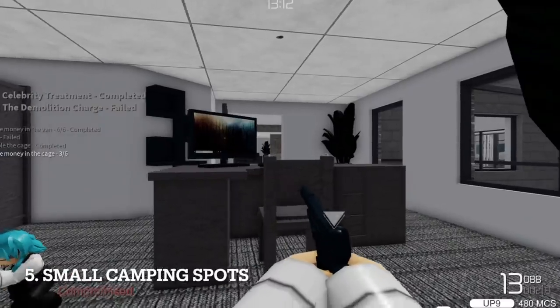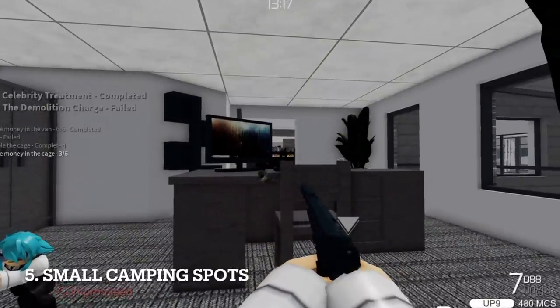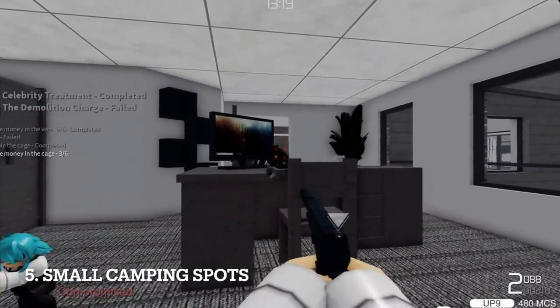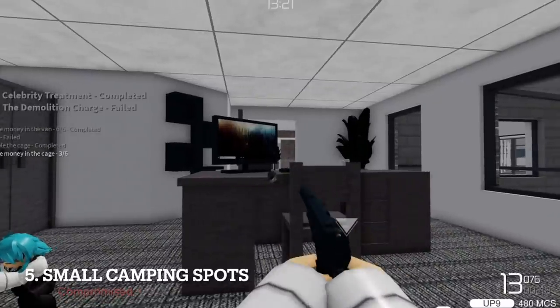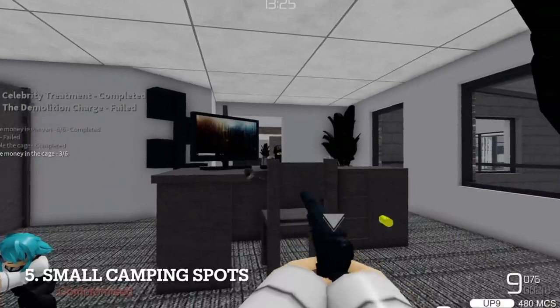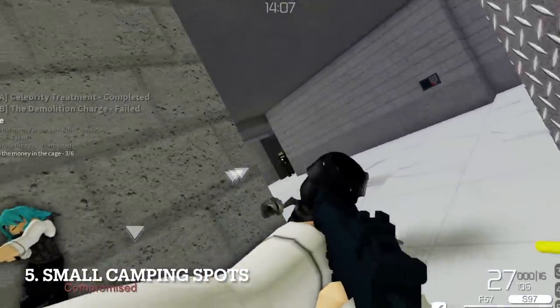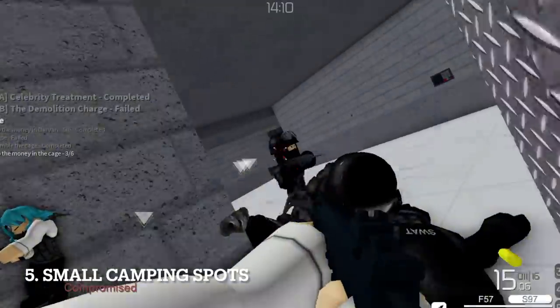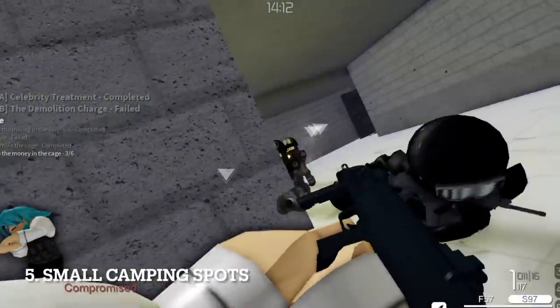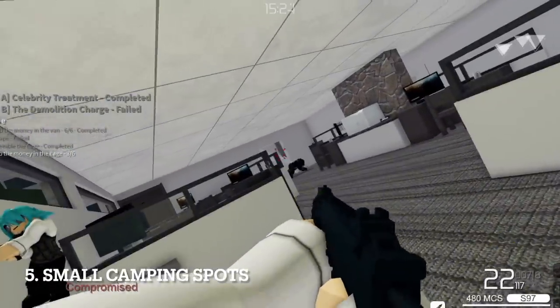There are a few spots you can camp while doing loud. Besides inside the vault room when doing Plan B, one spot can be behind the manager's desk. The cover may not be great because of the wooden table, but it's closest to the escape location. The second spot is the corner outside the vault room — the concrete wall provides good cover, but remember to take enemies out before they get even closer. I usually camp at this location because it offers both defense and offense.